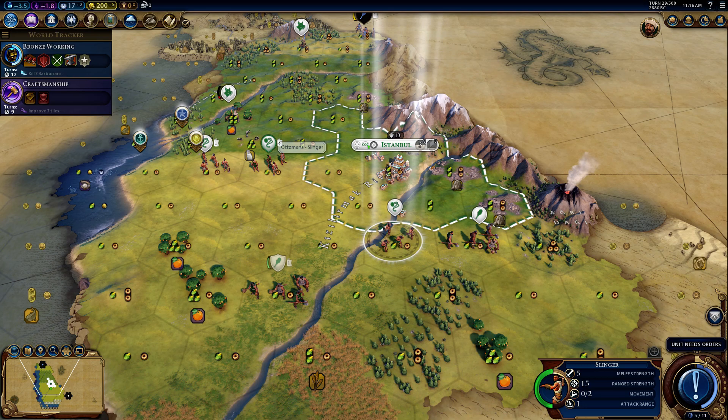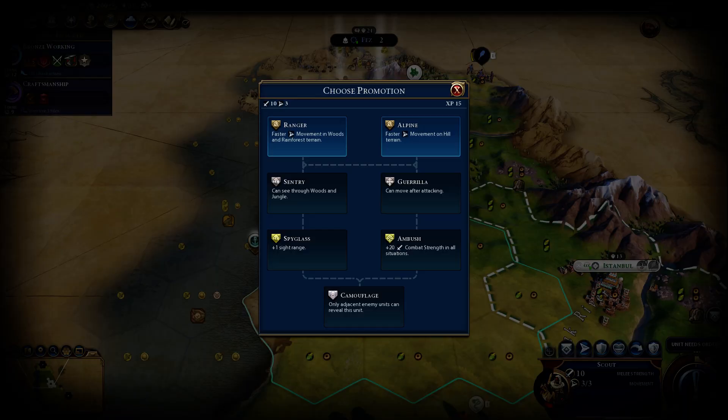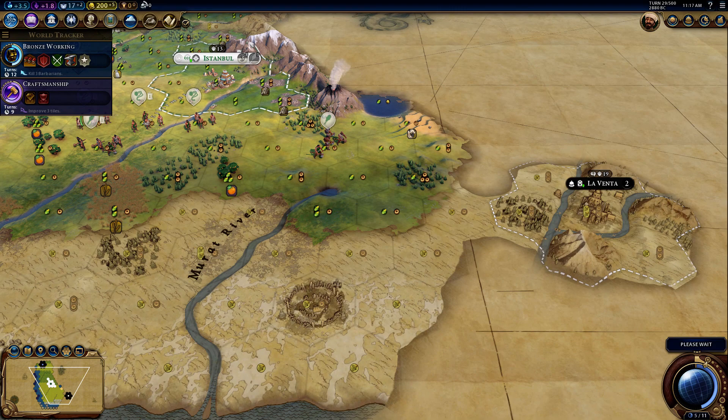It looks like Fez went ahead and destroyed the barbarians to the north, meaning all I have to deal with now are the barbarians to the south — super helpful. Moving on hills promotion, let's do that. Now I can finally break out of this mountain range and see what's going on up north.